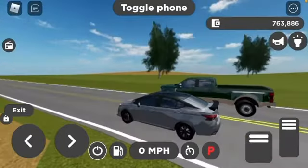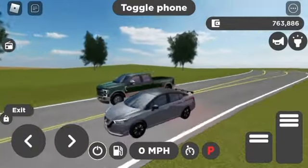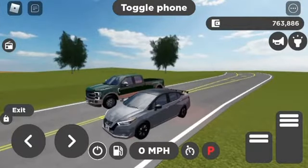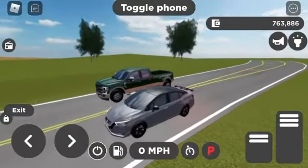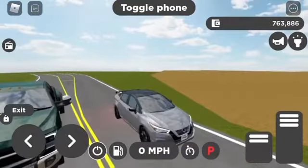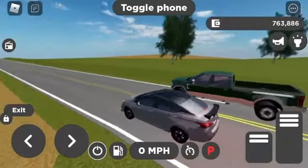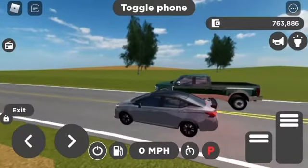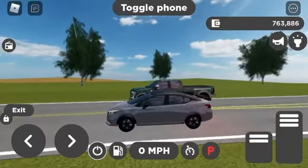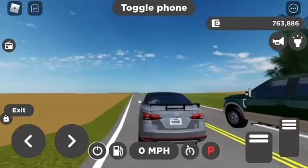Alright, round four — he's racing his green Powerstroke versus my Nardo gray custom color wrap Nissan. I'm not saying how many horsepower it has before we get into the race.